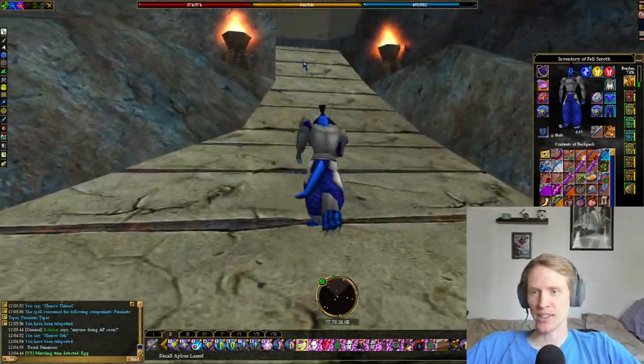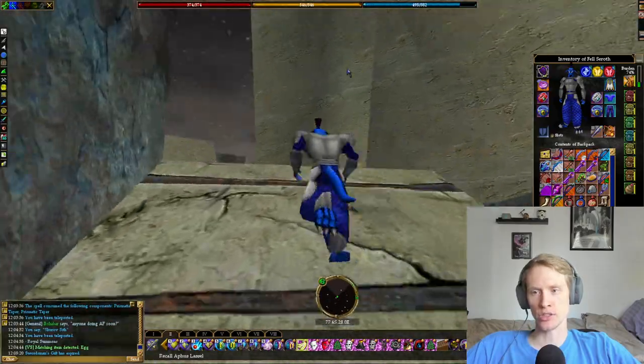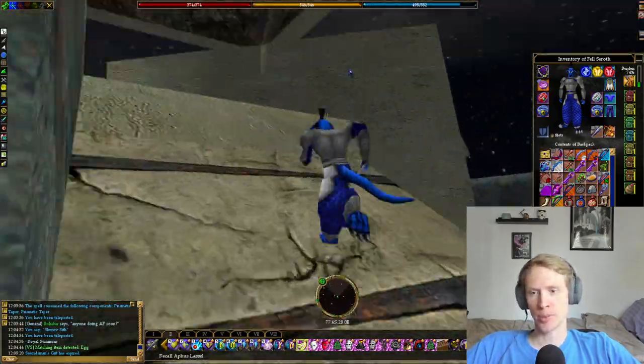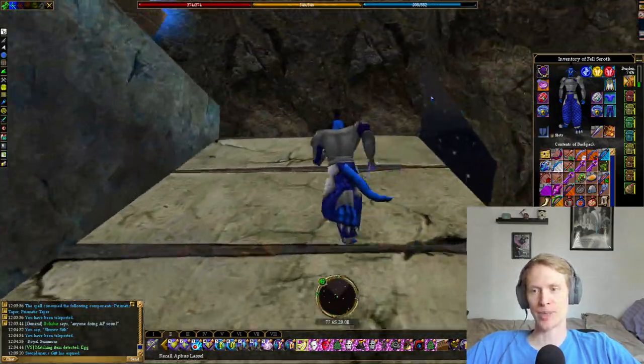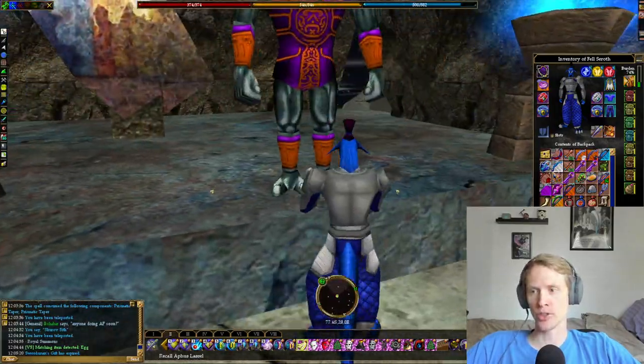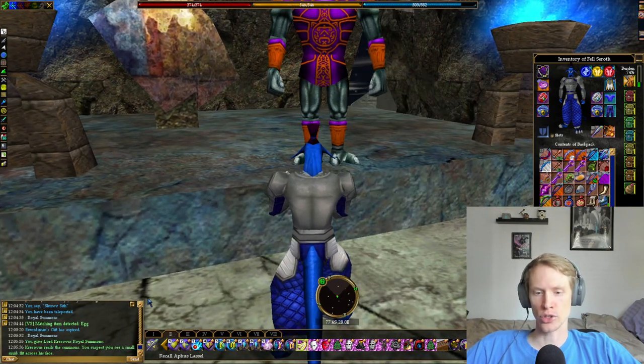Hey everyone, what's going on? We are back in Linvac Tuchel. We are going to do the Airbax's Prodigal Lugian quest. This quest picks up right where we left off after doing the Burr recall quest. We're going to head all the way up top in the tower in Linvac Tuchel and hand the royal summons that Oswent the Pale gave us to Lord Cressivus.